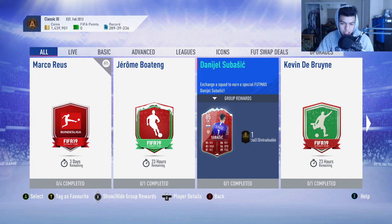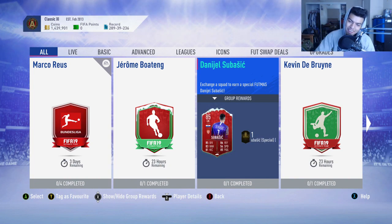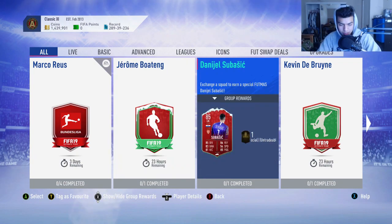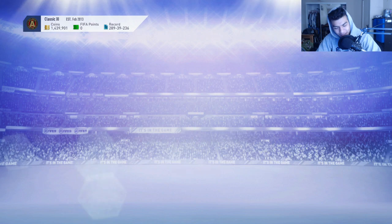It's the Daniel super stitch 85-rated goalkeeper card, and man, I'm kind of disappointed that they gave the number one - the goalkeeper number - to him out of all the goalkeepers they could have done. Like a Neuer or something like that instead. A super stitch would have been really cool to see, but I guess I can't really complain.